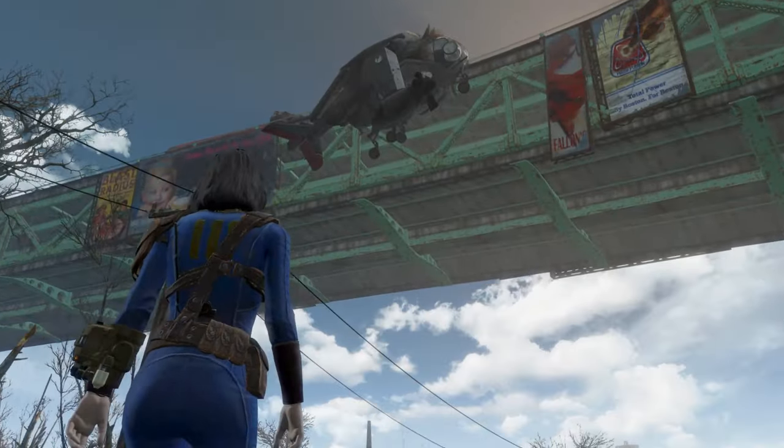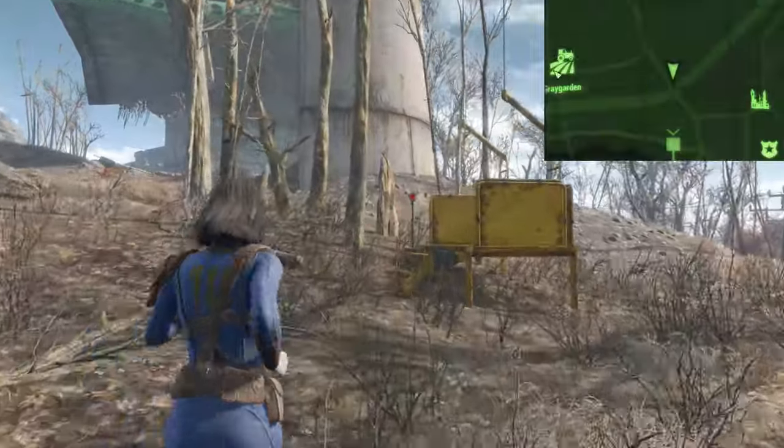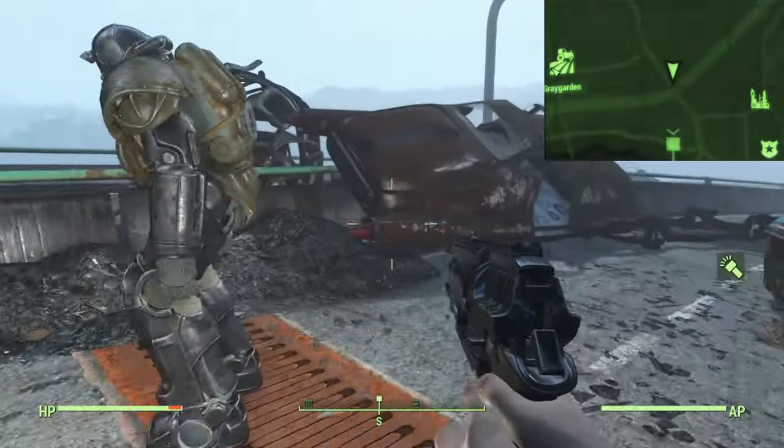We can also pick up a power armor set just east of Grey Garden, located on an overpass by the crashed Vertibird.